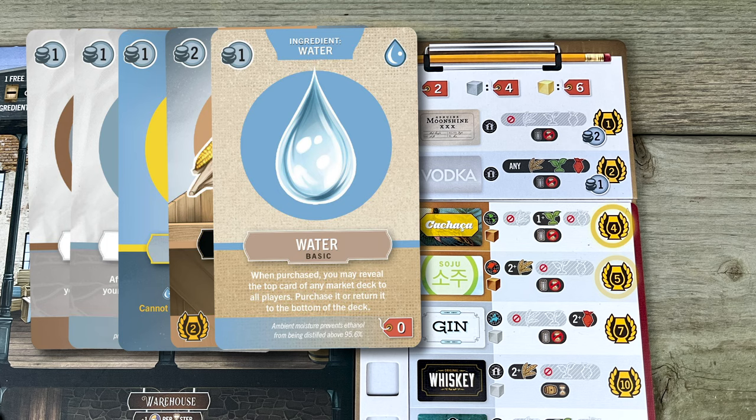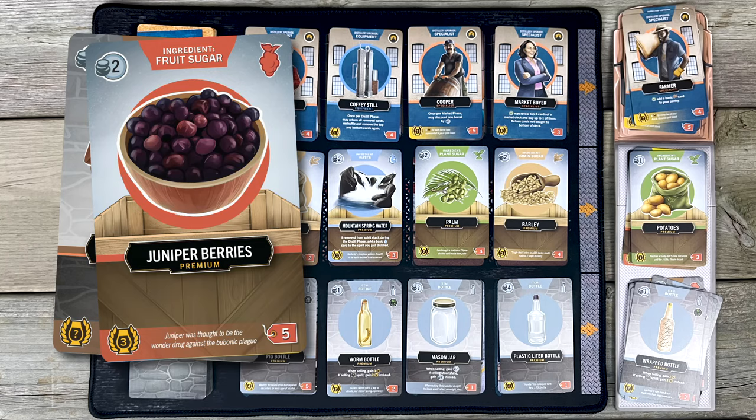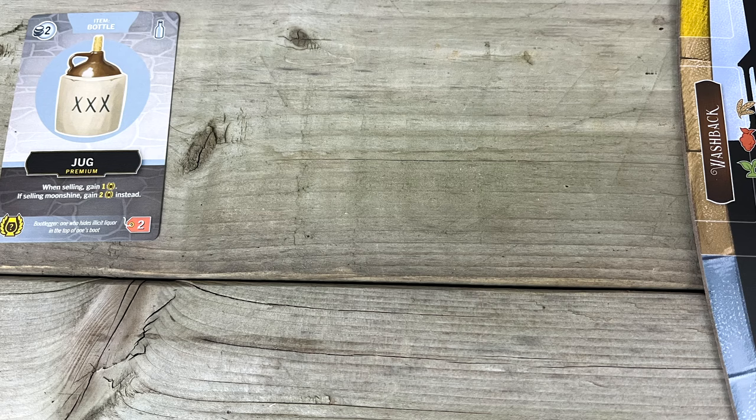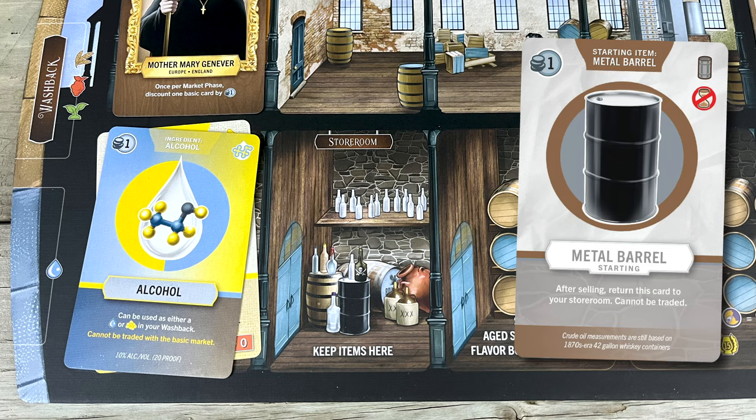Move your player token along the spirit points track by the amount of points you earned. Finally, send all the cards in the stack back to where they came from. Alcohol cards go back to that stack, basic ingredient cards go back to the basic market, and any fancy ingredients you used go to the truck, along with any fancy barrels from this row. If you sold your booze in a fancy bottle, hang on to that card in your bottle collection off to the side of your board. The bottle's not reusable, but it may be worth points to you at the end of the game. If you used your basic metal barrel and/or basic glass bottle, those cards are reusable — they go back to your storeroom.